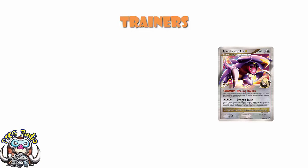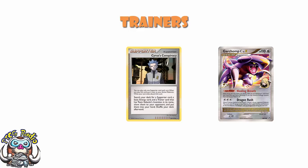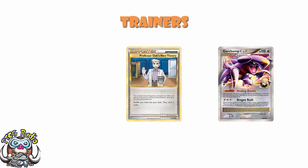In terms of Trainers, the main Supporter here was Cyrus's Conspiracy. You searched your deck for a basic energy, a Team Galactic's Invention Trainer card, and a Supporter — and generally the Supporter would be another Cyrus. You'd get a Cyrus chain going, getting an item and a basic energy every single turn. Four Professor Oak's New Theory was super, super unusual for SP decks at the time — they didn't play it, but they should have done. Shuffle your hand into your deck and draw six cards — it's amazing. It's one of the reasons Yuta's list was so much better.